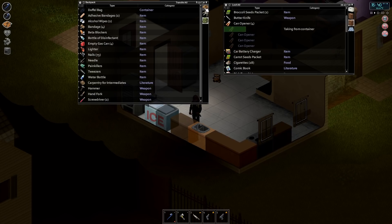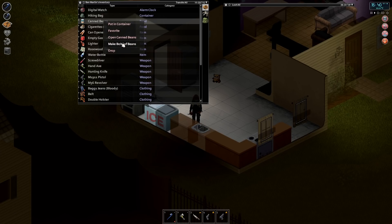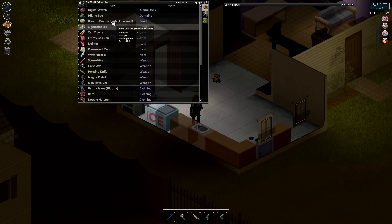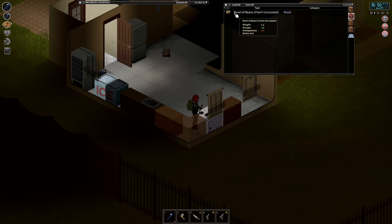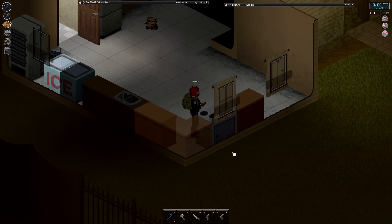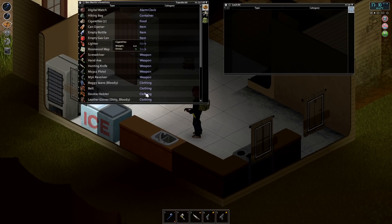Can opener — there you go. I need to smoke a cigarette. I guess cook this beans bowl, because it's not any good uncooked. I think it cooks real fast, if I remember correctly.